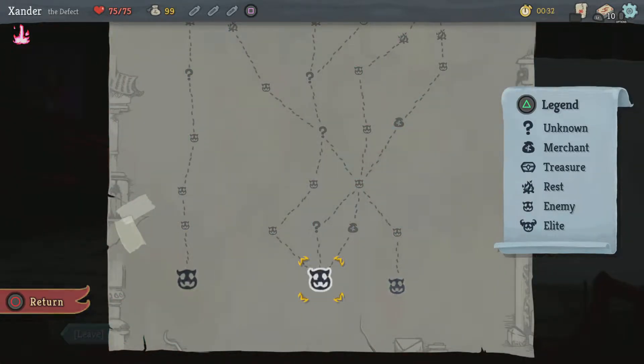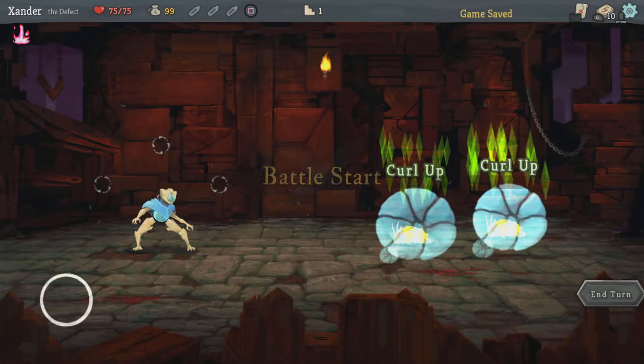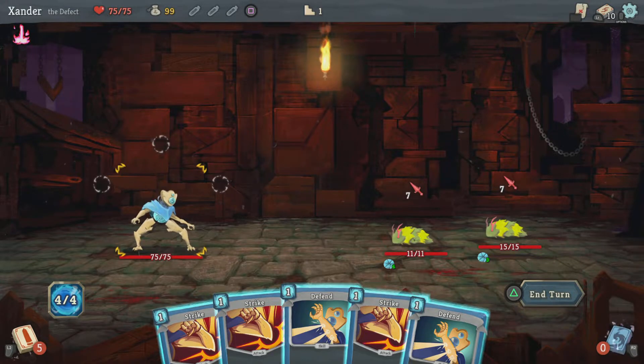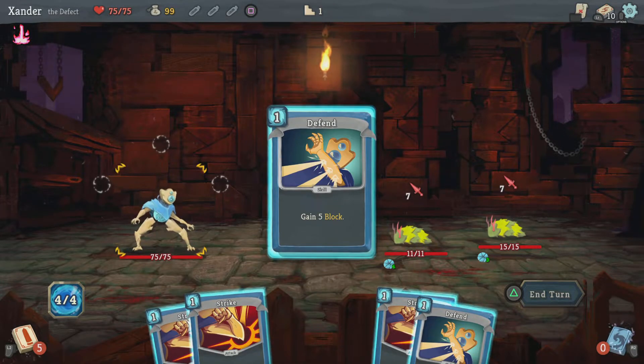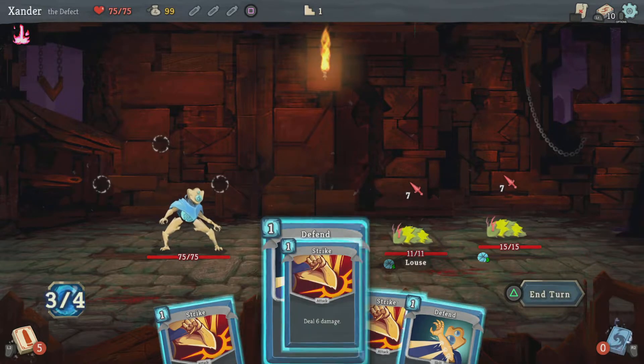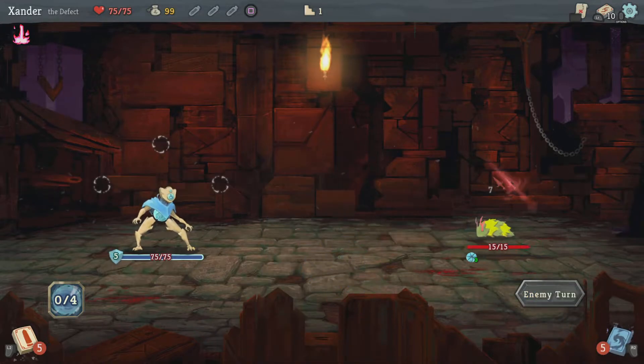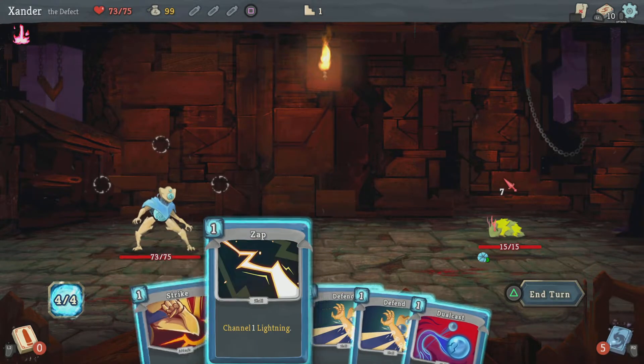I wonder what I got there. I'll choose this one — it has an unknown right next to it. Fusion Hammer: gain one energy at the start of your turn, but you no longer smith at resting sites. So I can no longer smith, but I have an extra energy — an extra stamina rather than a lightning.